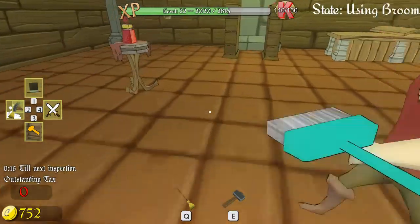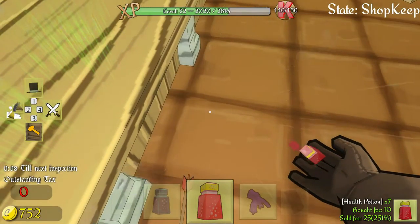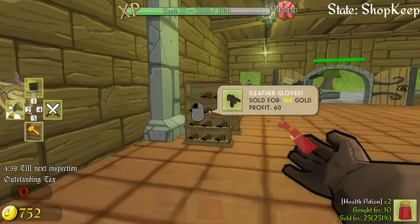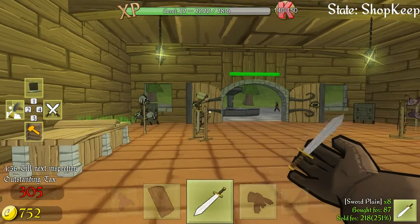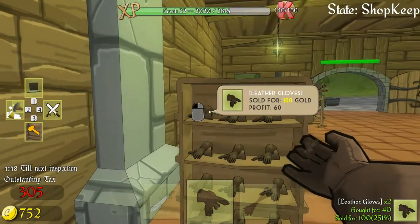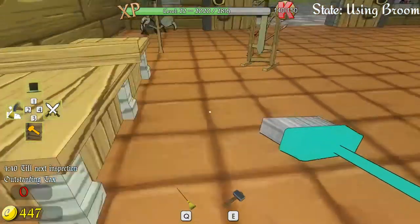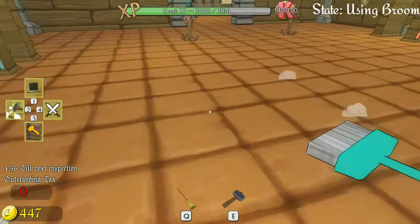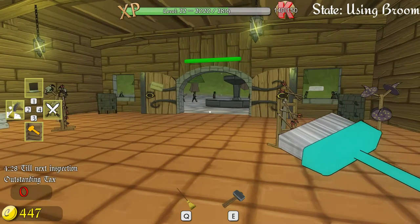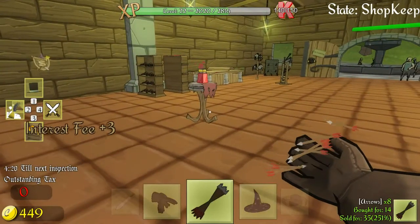Let's fill that up. Do we have both shields? Yeah, we do. Got the swords, got the regular gloves. The value is at 305 — you're kidding me! The tax is rough. This is every five minutes so that should be manageable. Leather gloves, blue gloves.